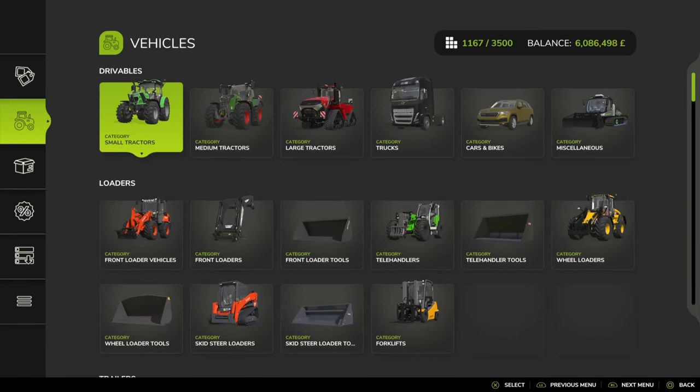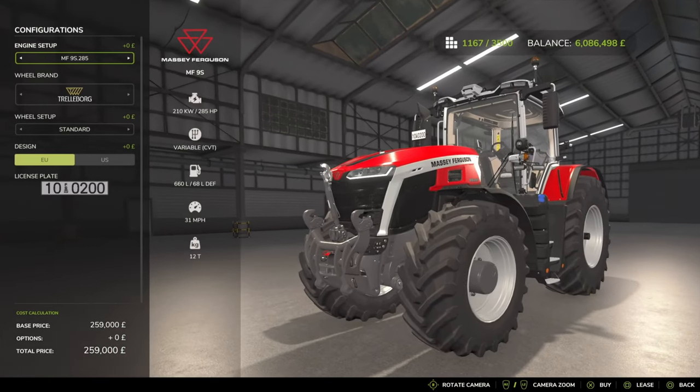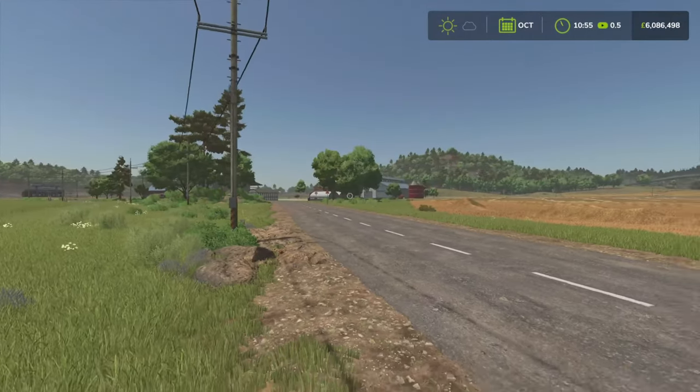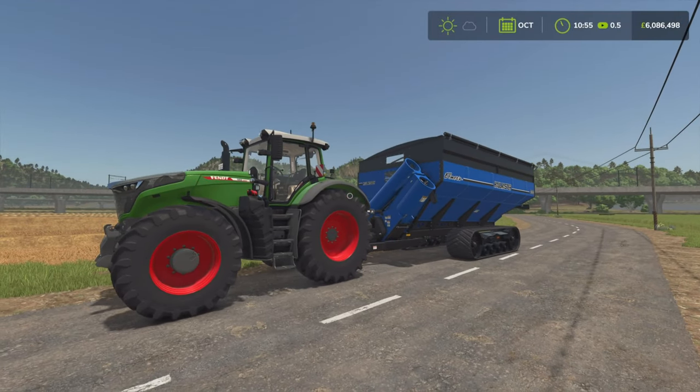Easy. Go to your shop tab, and what you need to do is load into the store — select Eagle Equipment, and as you see, that's just disappeared. I'm not sure what's causing it; it's one of those things I'm sure Giants is aware of and working on at the moment.